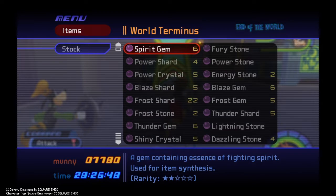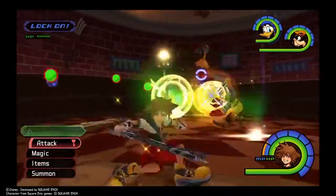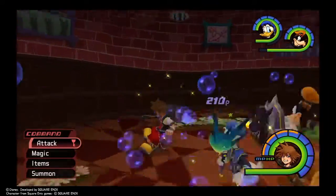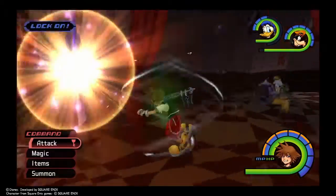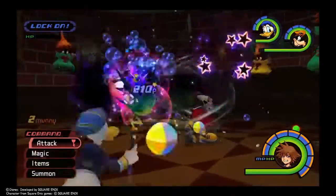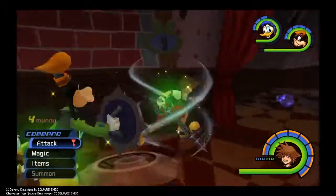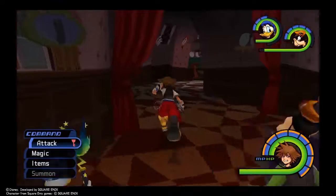There it is — synthesis items, makes sense. I think the Large Bodies usually drop those. Got all these magical enemies here. Another level up! Got some more HP, got some more shards, and a Thunder Gem. More enemies to deal with.